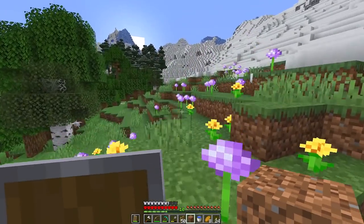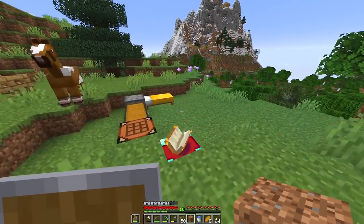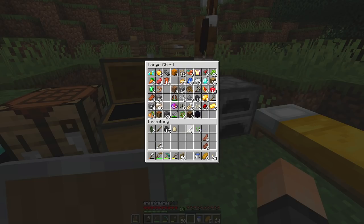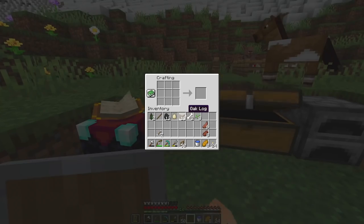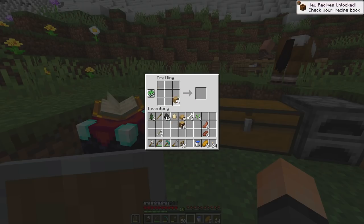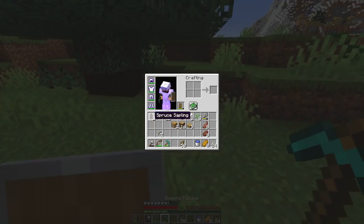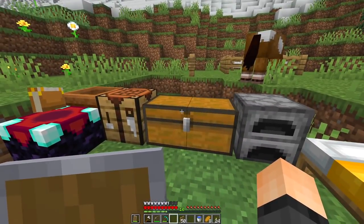I'm really curious where that villager came from — there's no way... well, I guess he could have come from that village. That's a mystery to be solved later. We do have some bones to get us started. I want to save some for a dog, so let's just use two. We could also set up a composter — especially since we have so much wood. Something like this, I think that might just be it.